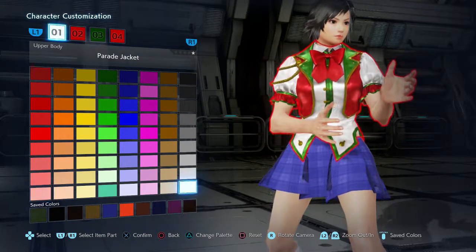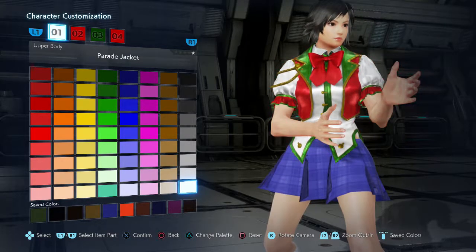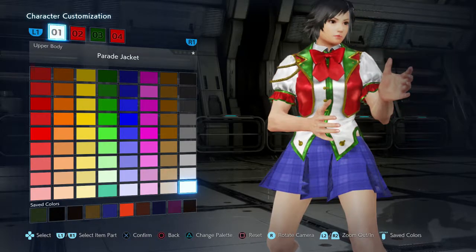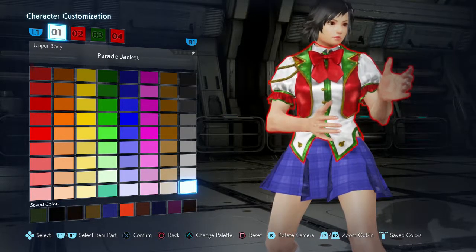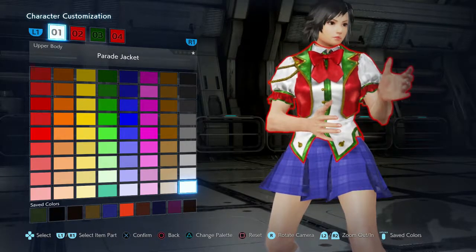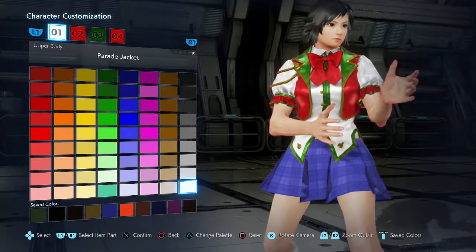I really like the outline. What if we just change some of the colors around? You know, it is a quote-unquote cosplay — I would like it to be as accurate as possible, but it doesn't have to be 100% accurate.